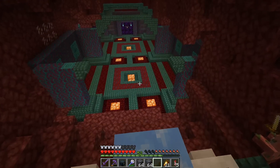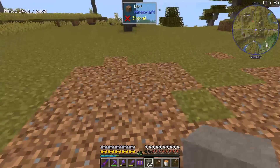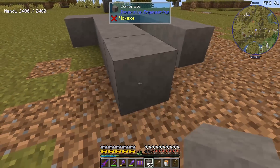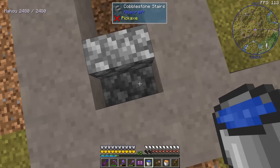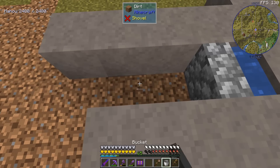I remember we had a base in the nether; I just don't remember what we were doing there. So we are finally back to All The Mods 7. Here's what we're going to do — we need to start making a cobblestone generator. I was thinking maybe we can do something like this. If we have a waterlogged stair — yes, very good — water is not flowing, and if I put lava...